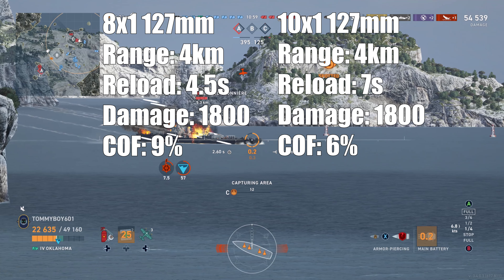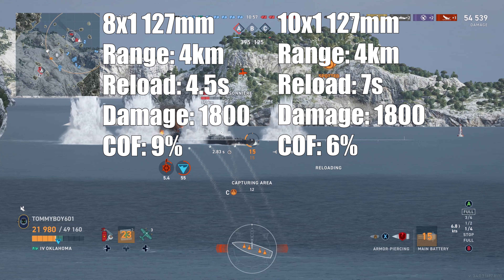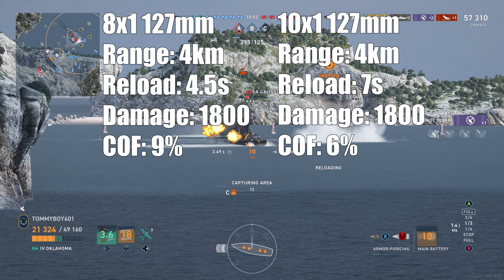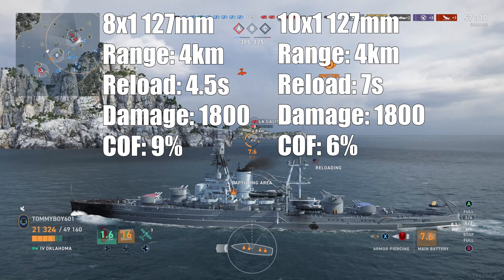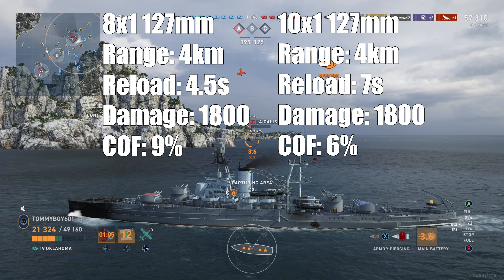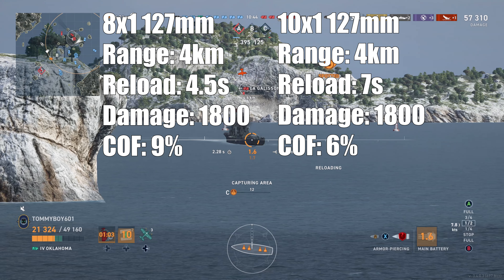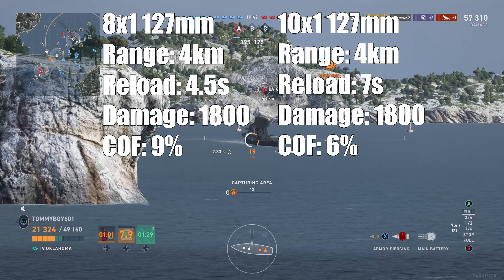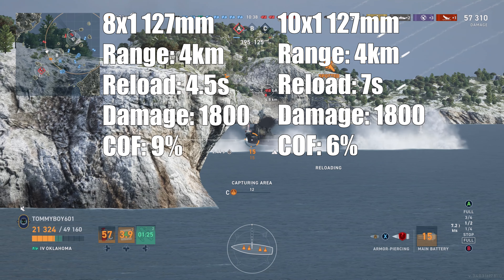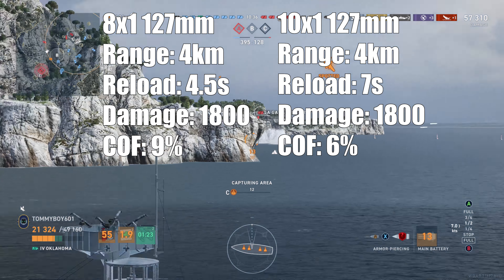Secondaries: we have eight one-barreled 127-millimeter guns and ten one-barreled 127-millimeter guns. Both have a range of four kilometers. The eight one-barrels have a four-and-a-half-second reload, 1,800 damage, and a 9% chance to set fire. The ten one-barrels have a seven-second reload with 1,800 damage and a 6% chance to set fire.